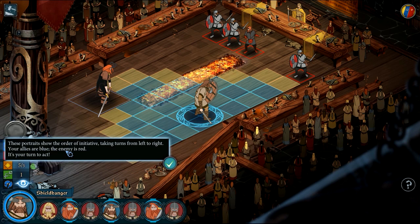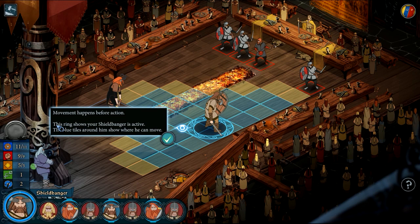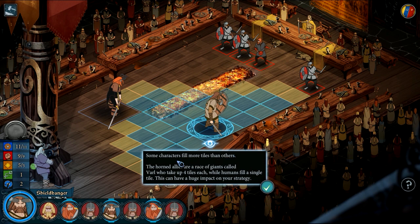These parts show the order of initiative, taking turns from the right. Your allies are blue, enemies are red. It's your turn to act. Movement happens before action. Blue tiles show where you can move. Some characters fill more tiles than others. The horned allies are a race of giants called Varl, who take up four tiles while humans fill a single tile.